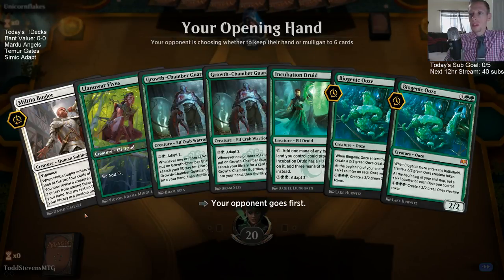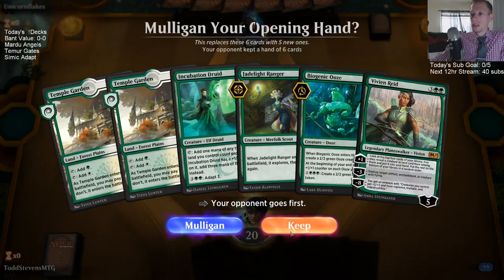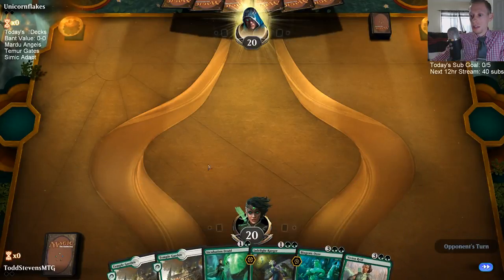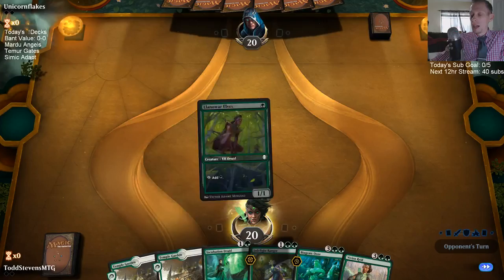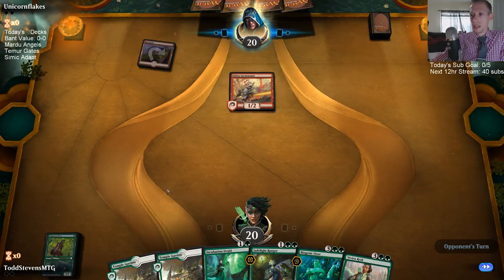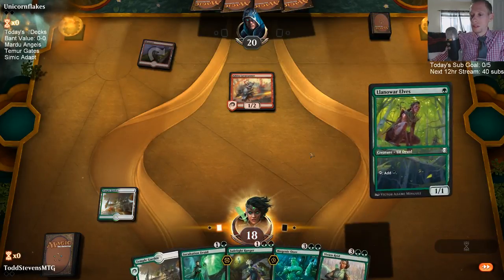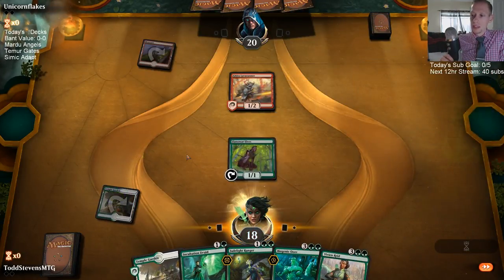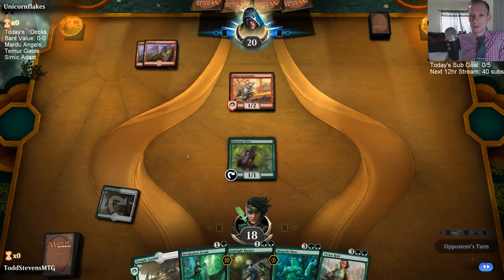The Esper midrange deck — I'm honestly not too impressed with it. We played against it last night and to be fair our opponent didn't draw well, they had bad hands, but the deck looked really bad. I feel like there are a lot of underpowered cards in that kind of deck where if your draws don't come together, you'll have a lot of hands that aren't very good. There's not a whole lot of card advantage.